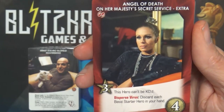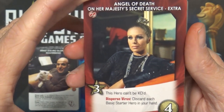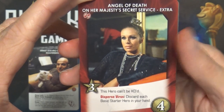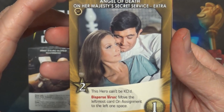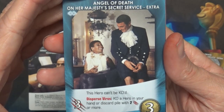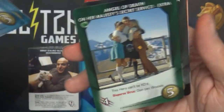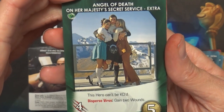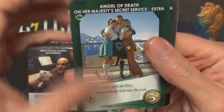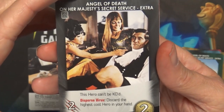This says On Her Majesty's Secret Service extra, so apparently they didn't separate those. Angel of Death - this hero can't be KO'd; Disperse Virus: discard each basic starter hero in your hand. Multiple Angels of Death variants - one moves the leftmost card on assignment to the left one space, another KOs a hero in your hand or discard pile with two strike or more, another causes you to gain two wounds, and another discards the highest cost hero in your hand.